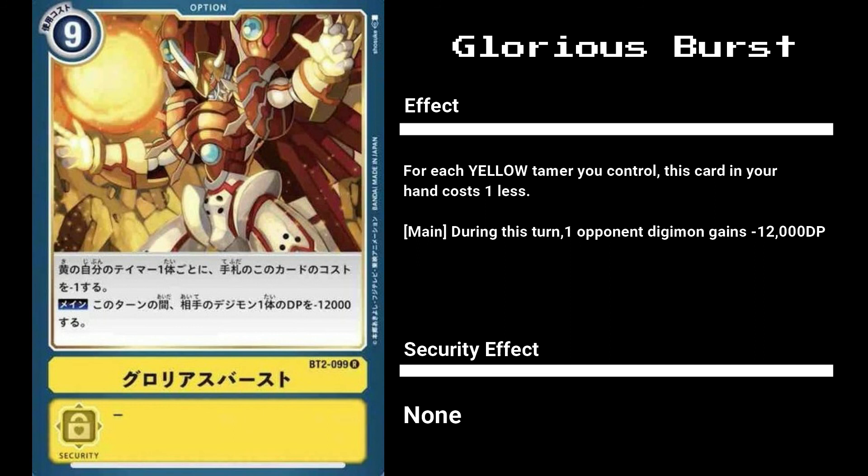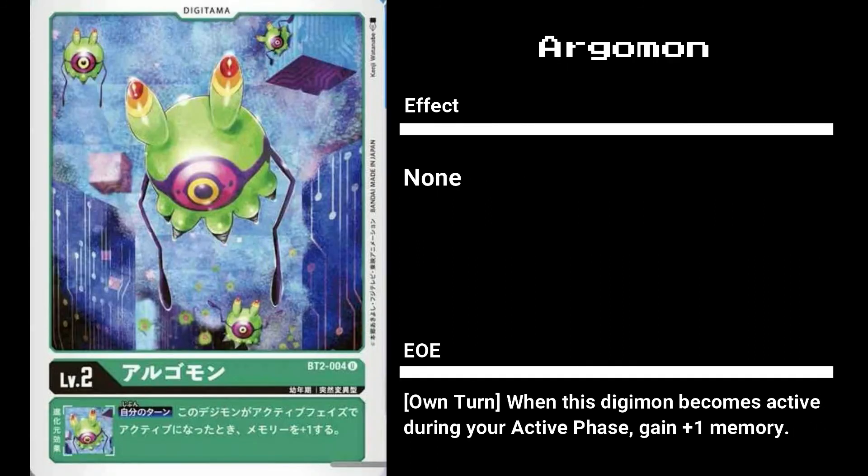Finally, for our green cards, we have the level 2 Argomon. It is a Digitama so it only comes with an EOE, but it is an incredibly good one. It reads: when this Digimon becomes active during the active phase, gain plus 1 memory. This pretty much means you just start with an extra memory every turn. While DP boosts are great, with how fast green can rush out new Digimon, having more resources to spend on evolving is huge, and I can see people choosing this as their go-to green Digitama. Probably one of the best, if not the best, EOE for Digitama.